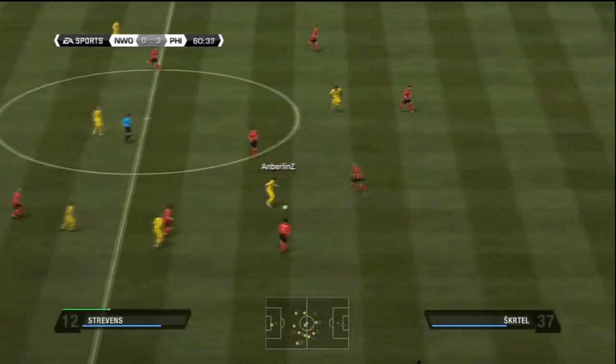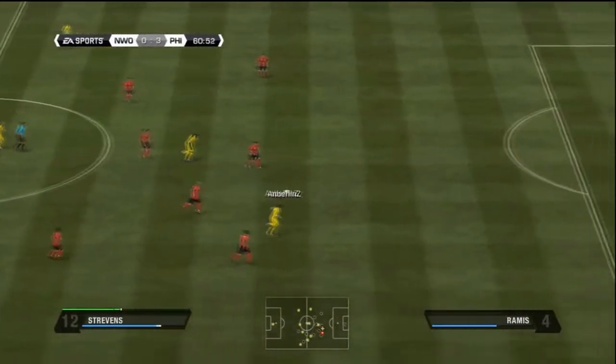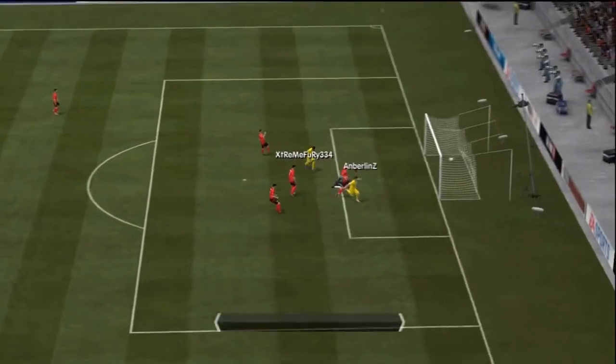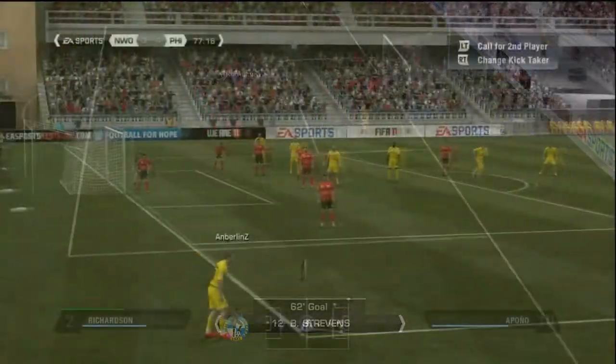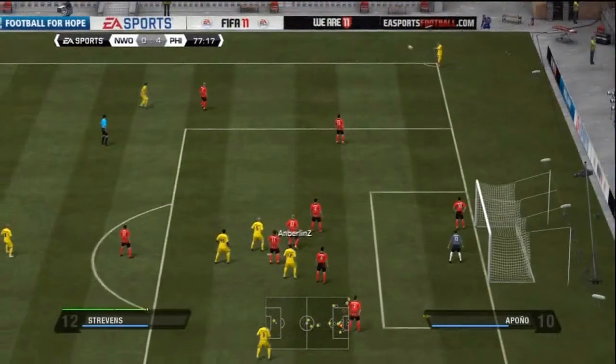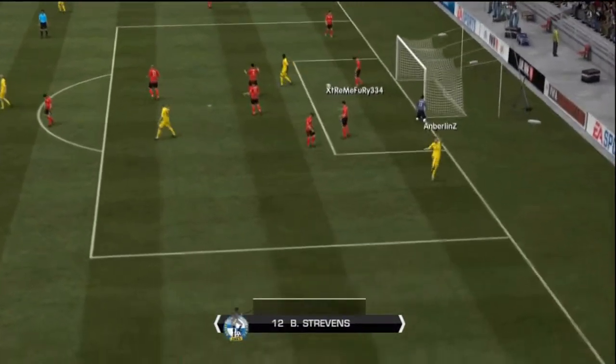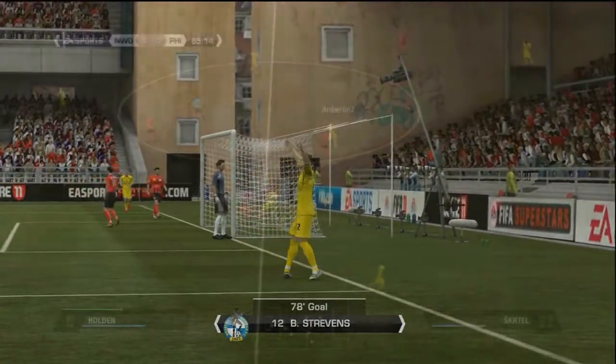And Balotelli, I believe, has a hat-trick now - really early hat-trick going into the second half. And here Strebens gets played in by Balotelli and finishes nicely. Bronze players are still playing really well. Again, Strebens has a nice header goal off the corner - makes it 5-0 in the second half.